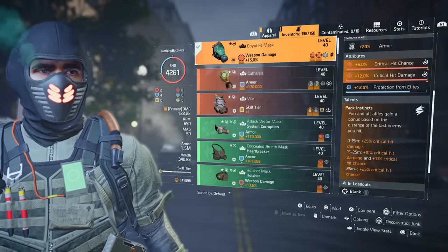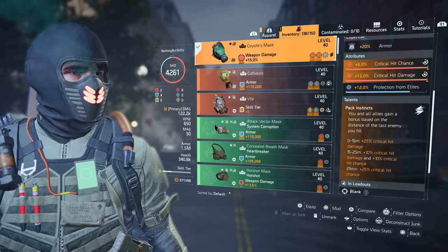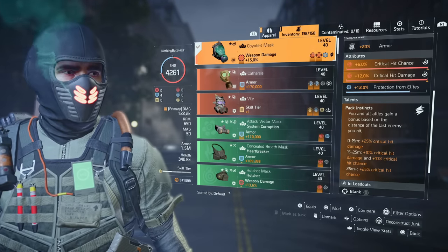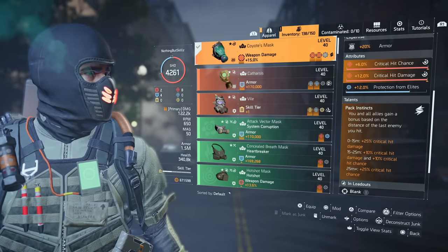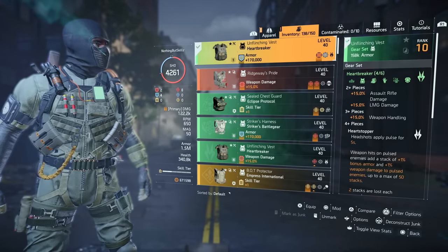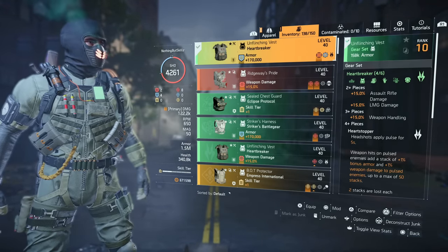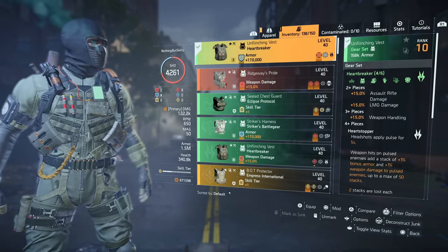The Coyote Mask gives 25 crit hit damage at 0–15 meters, and at 15–25 meters we get 10 crit hit damage and 10 crit hit chance. Anything over 25 meters is kind of a waste for this build. This also works for your teammates — if you're fighting up close, teammates get 25 critical hit damage; between 15–25 meters they get the 10/10 bonus. We are running a four-piece Heartbreaker, and none of my pieces have expertise except my weapon.